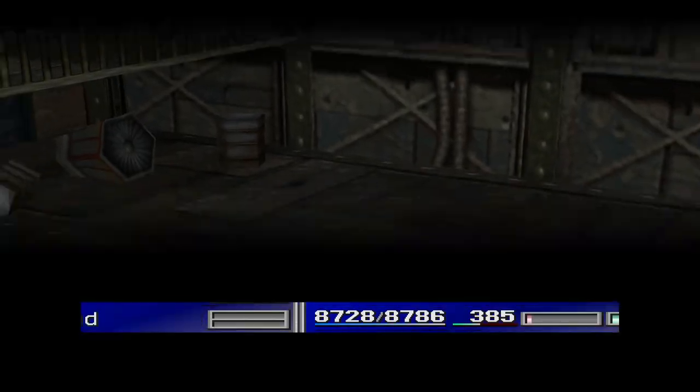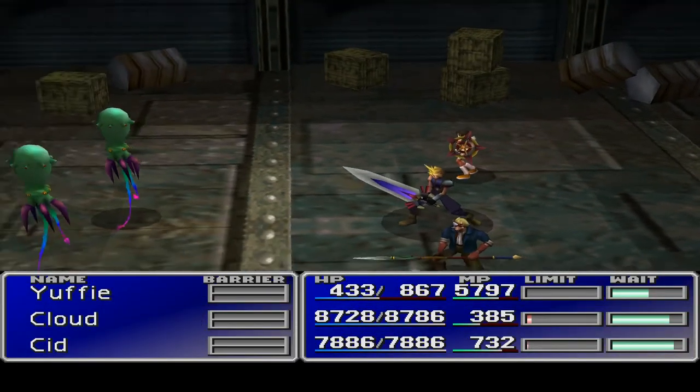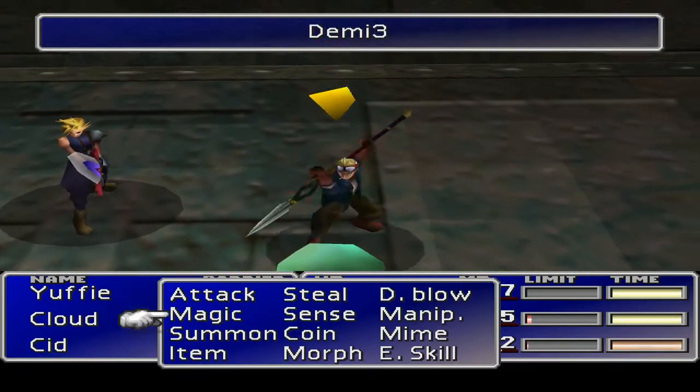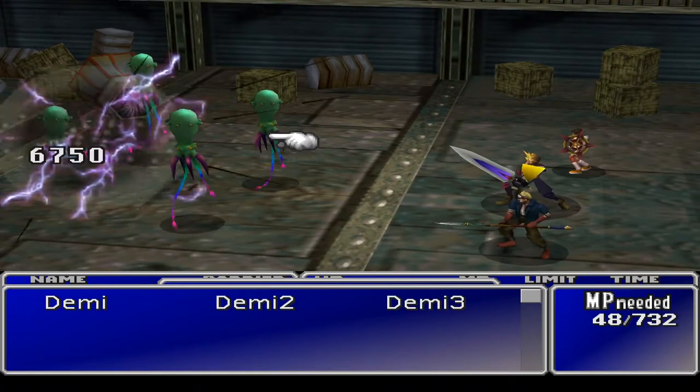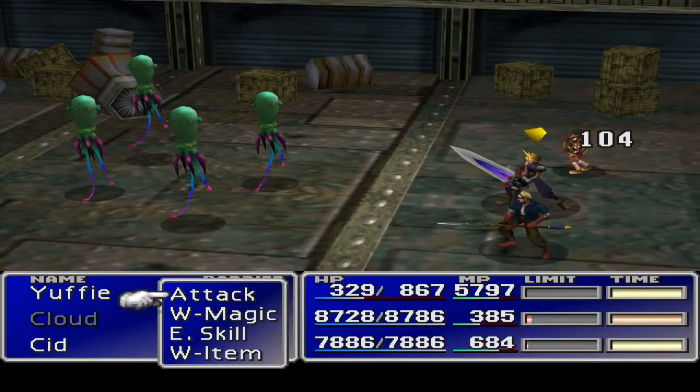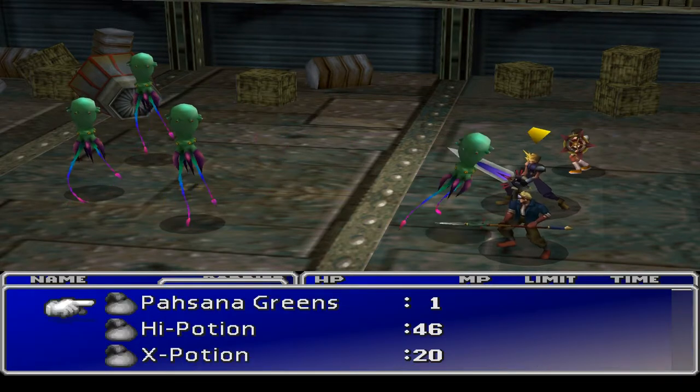And then when you run into a Serpent, it does all sorts of weird things — like only using magic to attack you. So Yuffie's cover never gets to be used and stuff like that. It's all very awkward.